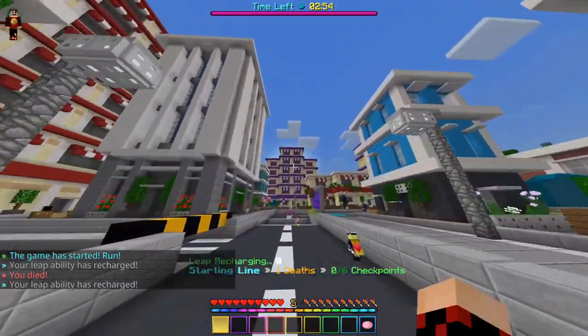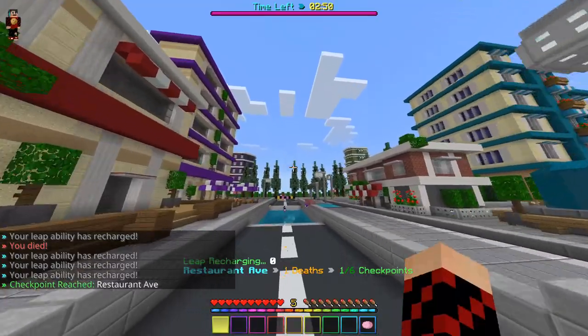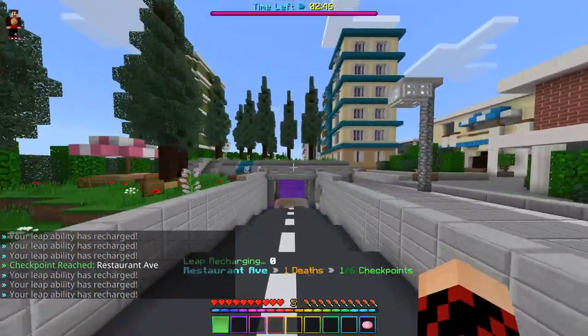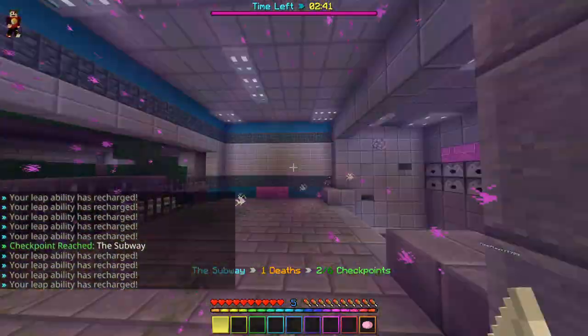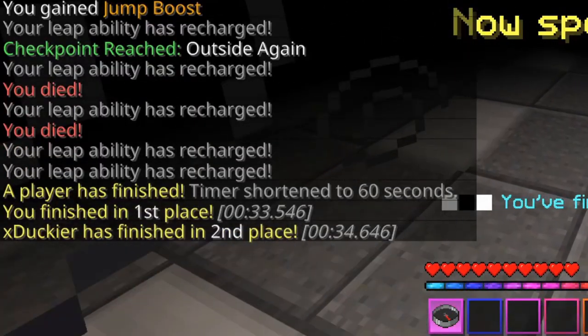The other game mode you can probably expect to play if you join a random lobby is Death Run with no jump cooldown. I'll say it's pretty fun to just jump around in Death Run, but I would assume it gets pretty boring if you're just constantly speedrunning the same maps over and over again with no jump cooldown. If you're decent at the game, you can literally get through a course in like 30 to 40 seconds.